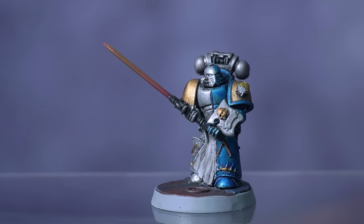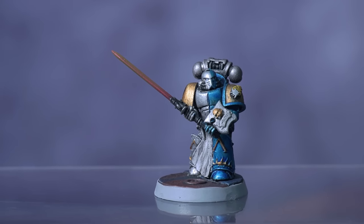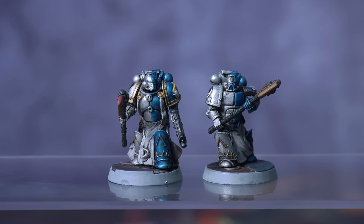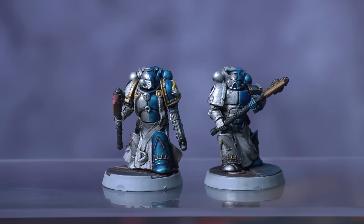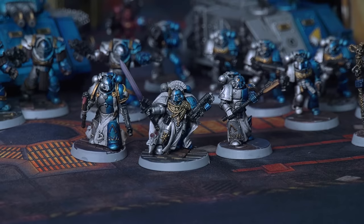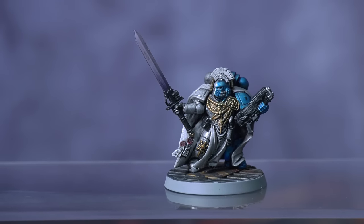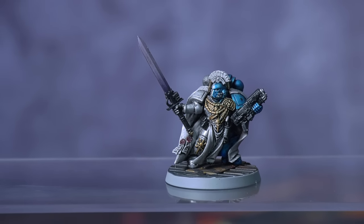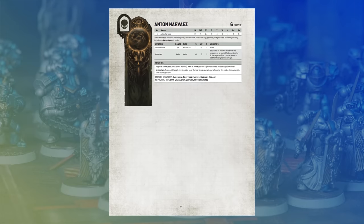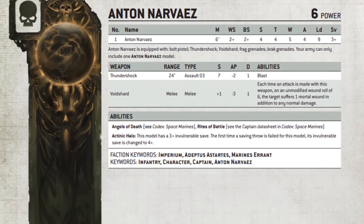As well as the veteran squad, I had enough of these bodies to build a company champion, this time armed with an old Terminator metal tilting shield and a Nemesis Force sword as his power sword, and two honour guard armed with old second edition power axe heads on Anvil Industry hafts. These honour guard are protecting my captain, built from the old Black Reach captain with a Mark IV heresy helmet swap. I've given him a spare Grey Knight weapon to represent his relic blade, and he carries an ancient metal chaos plasma gun — because I want him to be able to represent the Badab-era Marines Errant character Anton Narvaez. That's also the reason I've painted his sword a different colour to everybody else's.